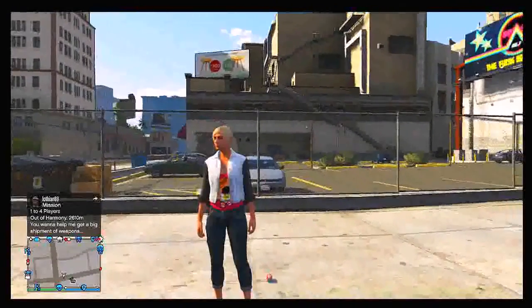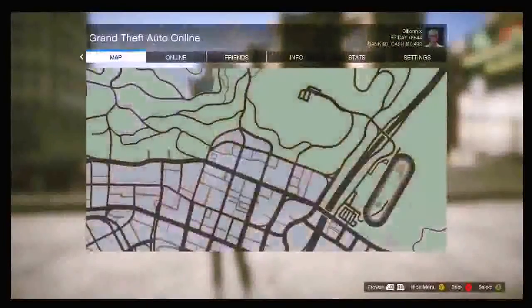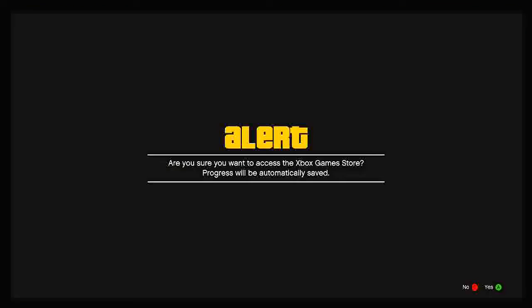Once you've got that set up, press start, go to the game store, and press A. It will put you on the alert screen that says are you sure you want to access the game store. This part can be a little bit tricky, but as soon as you know how to do it properly you should be fine. Make sure you are in a session that is nearly full of players and you are now on this alert screen.